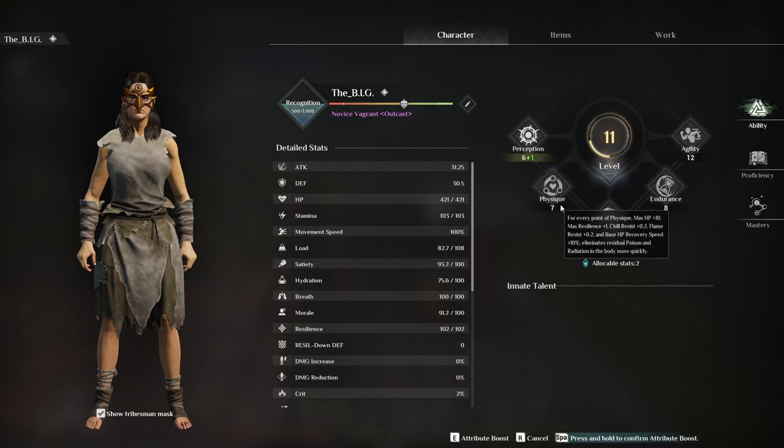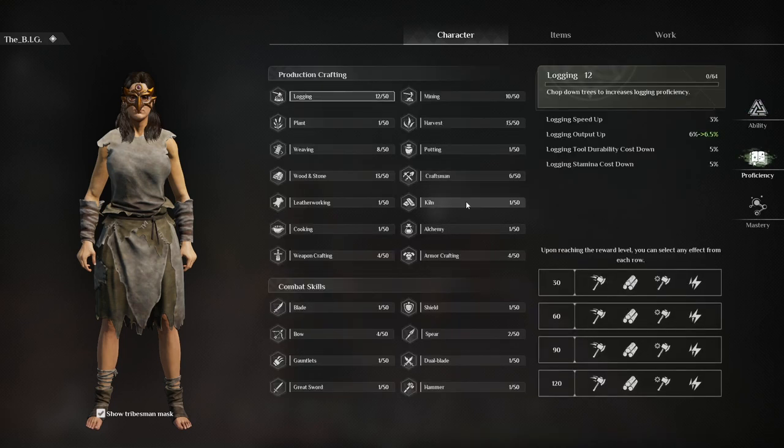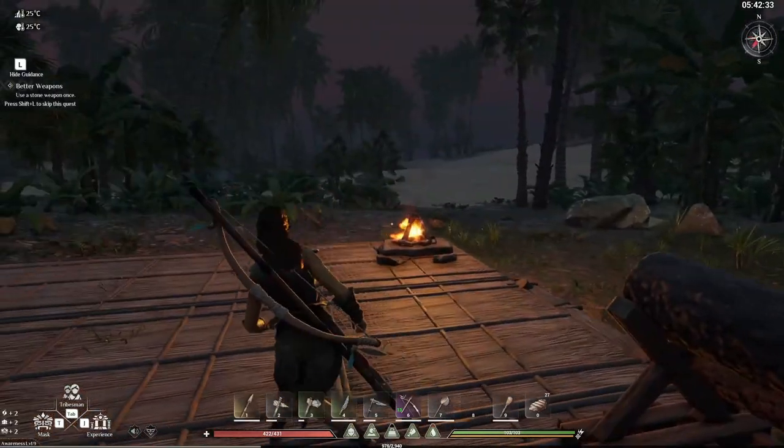I'll take one of these. Recovery speed — yes. Strength — yes, because I want to carry more. So proficiency at chopping — logging — 12 out of 50. Probably we've got to get five more, something like that.